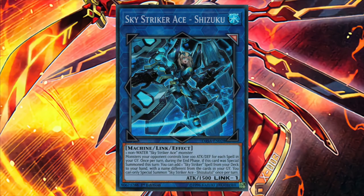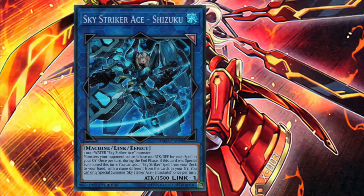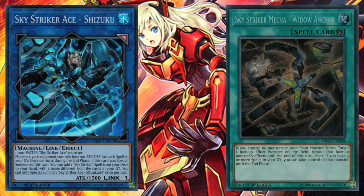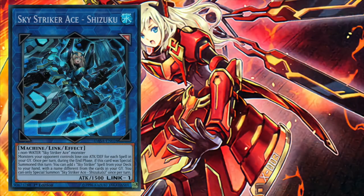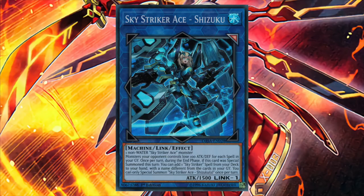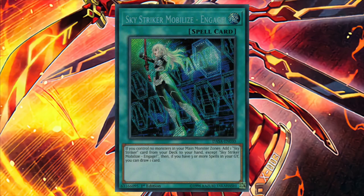Skystriker Ace Shizuku on the other hand is a bit more defensive. Rather than gaining attack, Shizuku forces all of our opponent's monsters to lose 100 attack and defense for each spell in our graveyard. Additionally, if Shizuku was special summoned this turn, once per turn during the end phase, we can add 1 Skystriker spell card from deck to hand with a different name from every card in our graveyard. As the effect implies, we're most likely going to be making Shizuku before ending our turn so we can generate even more card advantage. The stat reduction effect may not be relevant in the early stages of the game, but can be crippling the longer the game goes on. Shizuku can also help fix our hands to get any necessary spell card to help get our engine going.